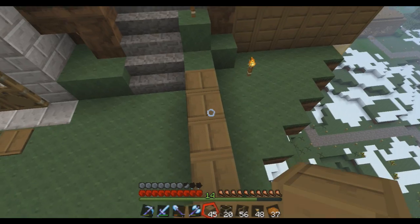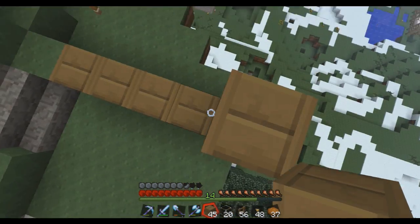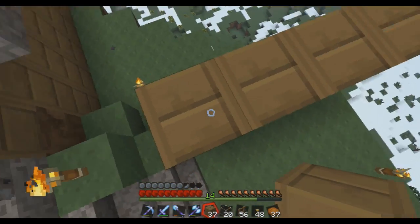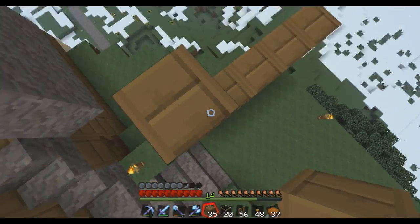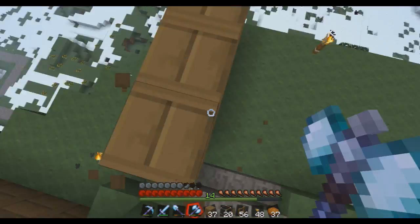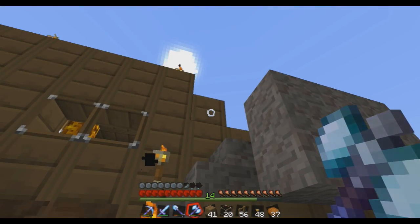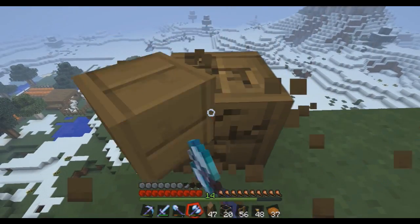I'm just gonna do a wall starting from here. Is it — one, two, three, four, five, six, seven. I'll just put the date there, whatever day it is. Like what's the schedule thing? Like the Minecraft Adventures. Why am I doing it this high? I don't even need it this high. I'm actually gonna put it back a bit — I think it's weird up here. I'll just need to get some dirt and push the island back a bit.